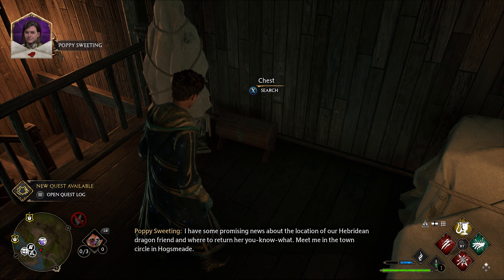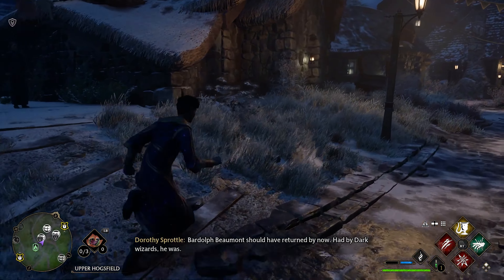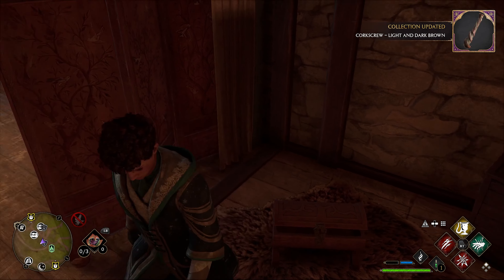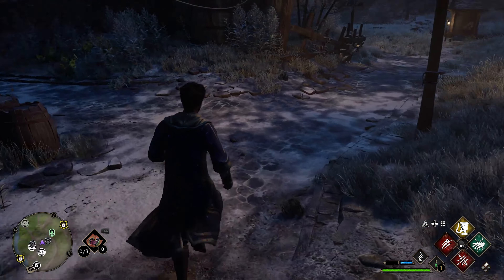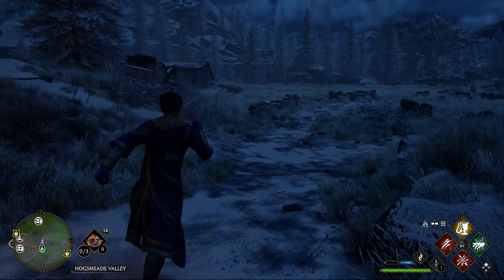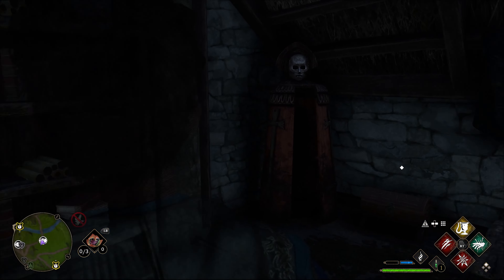The next two handles are in Upper Hogsfield. If you look on the left just as you come past the Floo Flame, in this building here, go through the door and on the left down on the floor — that's the third one. Come back outside to the Floo Flame, then look towards this sign and run forward. This isolated little shack in the middle of the field is where the next wand is — through this door, down here on the right.